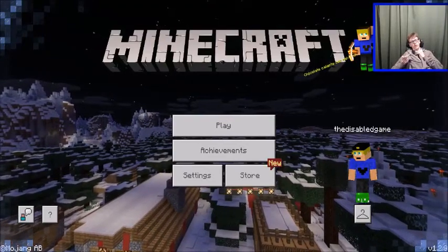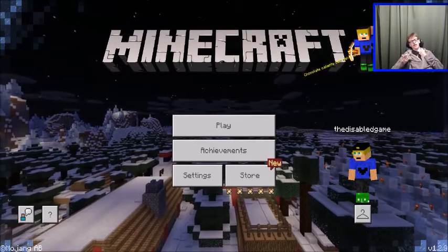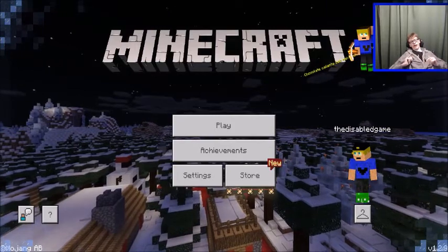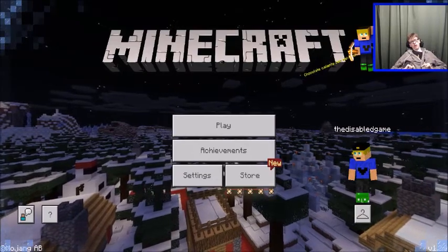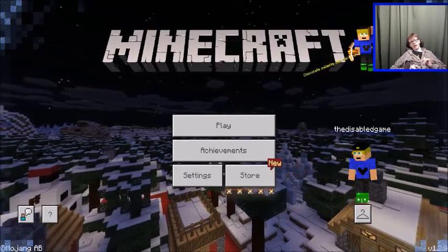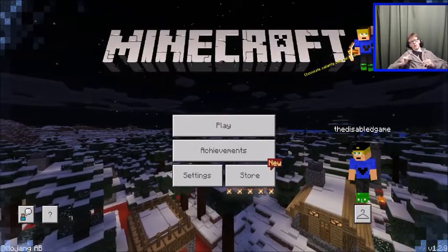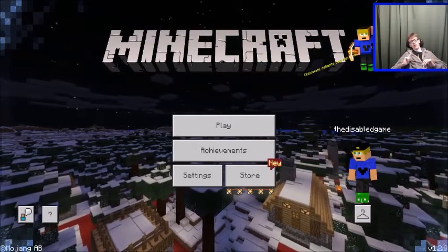Hey guys it's Disabled Gamer today, welcome back to Minecraft. Today for the first time ever we're playing the Windows 10 edition, because for the next 12 days in the Minecraft store marketplace on all compatible versions with the Better Together update - basically Windows 10, Xbox and Pocket Edition at the time of recording - you'll get a free thing in the store each day.